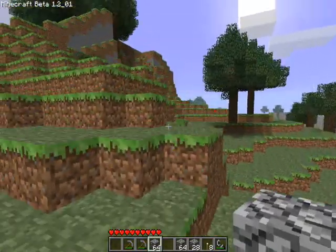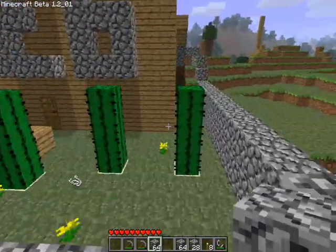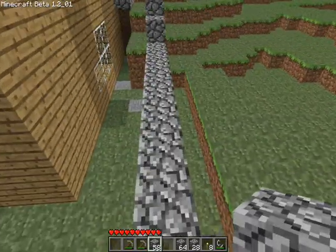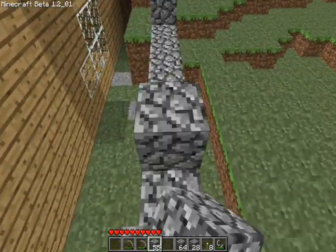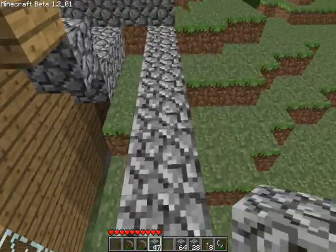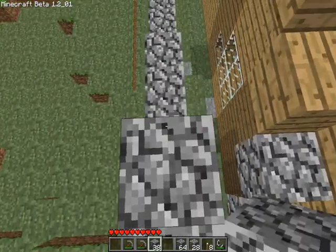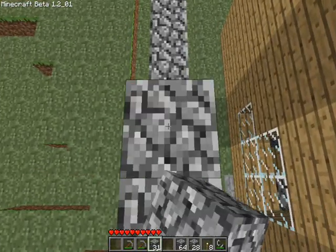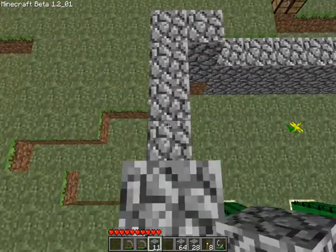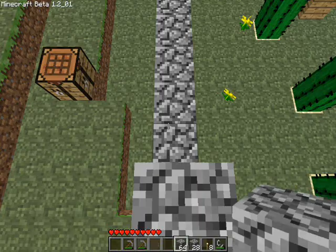And I'm back with enough cobblestone to build anything cobbly. Before I go on my cave adventure, I'm going to work on my wall a bit to keep the monsters out. I was getting chased by a creeper but I lost him, thankfully. I've also got some torches — probably not enough, but hopefully we'll find some while we're doing our adventure.